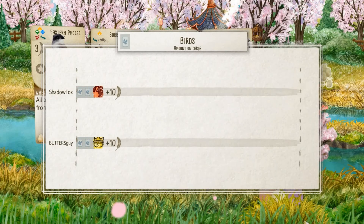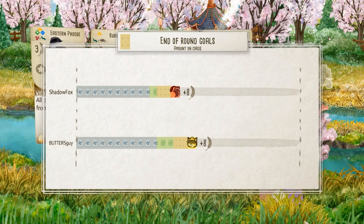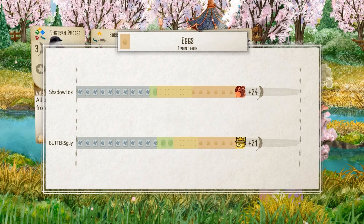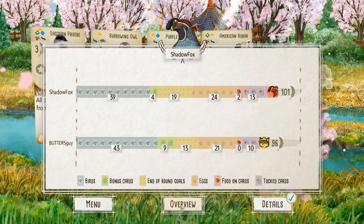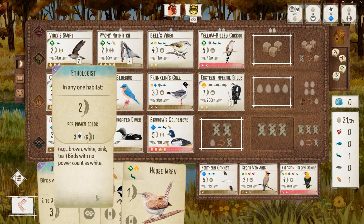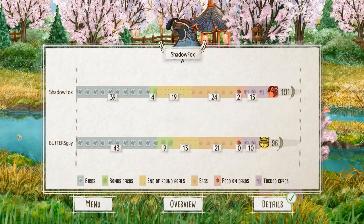If you like that grassland versus grassland, eagle versus eagle action, do me a favor and hit that like button. Let's see the damage — I feel like I've lost this game. But we come back on the round goals. It's going to be close — we're neck and neck. The tuck cards managed to win it, and fighting over the round goals pulled this game off for me. 101 to 96. My opponent had Diet Specialist and Ethologist — and that explains the cuckoo in the forest there for an extra two points. Thanks for watching, everybody.